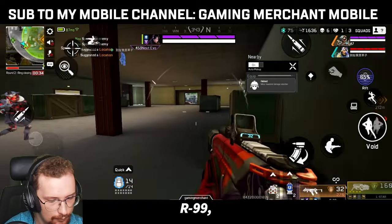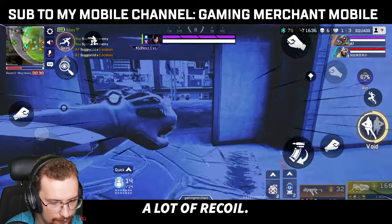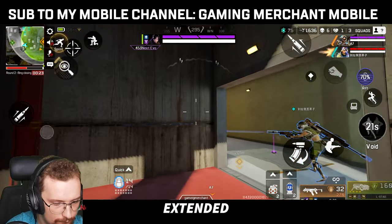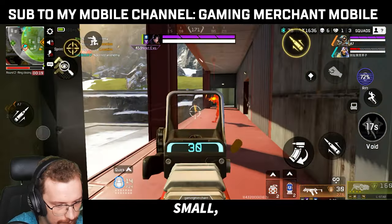Number 2, the R99. The R99 is for more experienced players because it has quite a lot of recoil. But if you can master it, it has one of the best DPS in the game. You're going to knock people so fast with this thing. You're going to need an extended mag though, because otherwise the chance of you one-clipping people is pretty small, unfortunately.